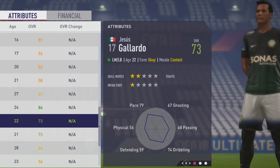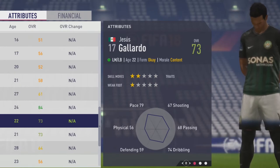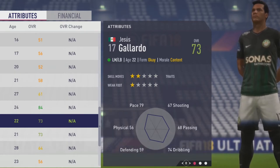Viva Mexico! Welcome to this player called Tessera. I'm going to look at Jesus Gallardo. The 22-year-old left mid is a 73 overall, so 2-star skill moves and 1-star weak foot. Quite awful with that.